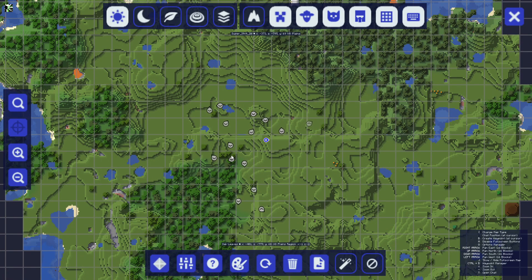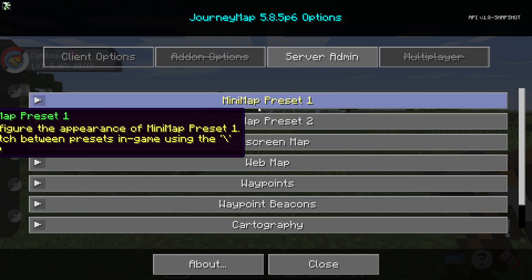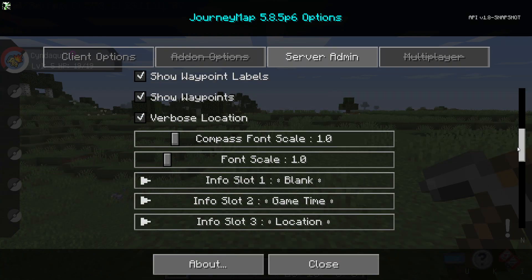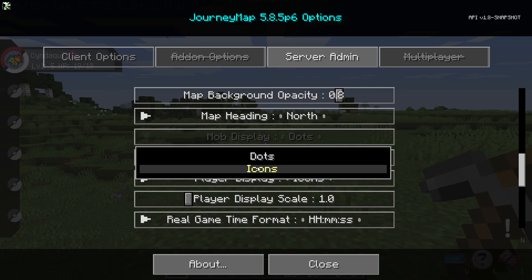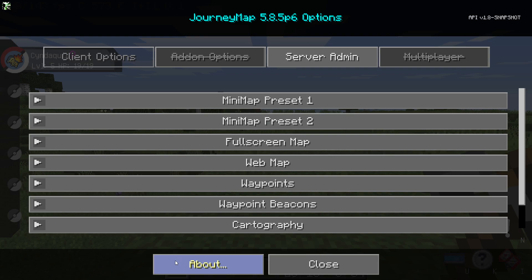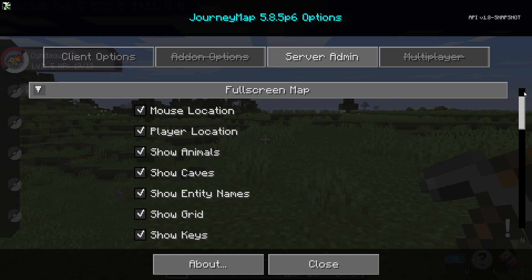If we head over to Options, then to Mini Map, and scroll all the way down to Mob Display, we can change that from dots to Icons. Then we can go ahead and do that in the full screen map as well — change the Mob Display again from dots to Icons.